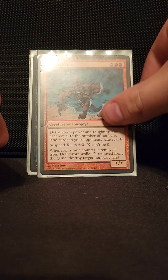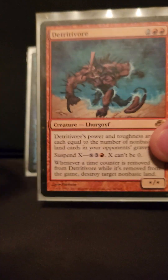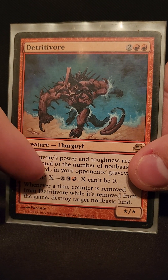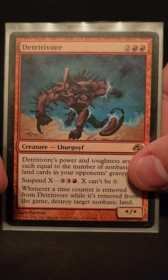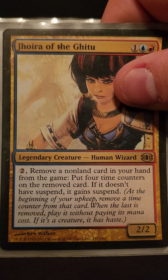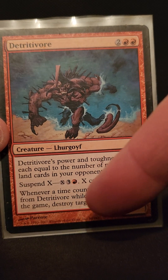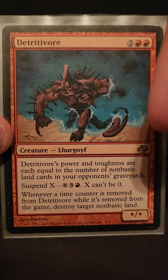Kozilek — this says suspend X, and then X plus three plus red. So every single turn, however many time counters are on this thing, you get to destroy a non-basic land. With Jhoira's ability you put four time counters on it for only two mana — something you'd have to pay eight for otherwise. Every single turn you're blowing up a non-basic land for two mana. It's so good.